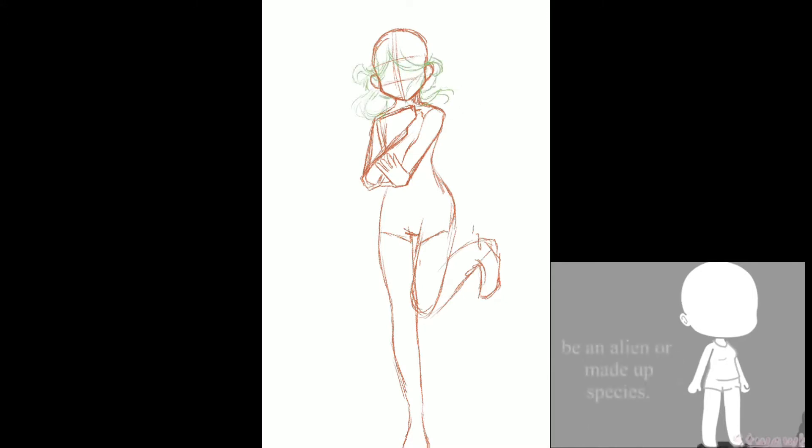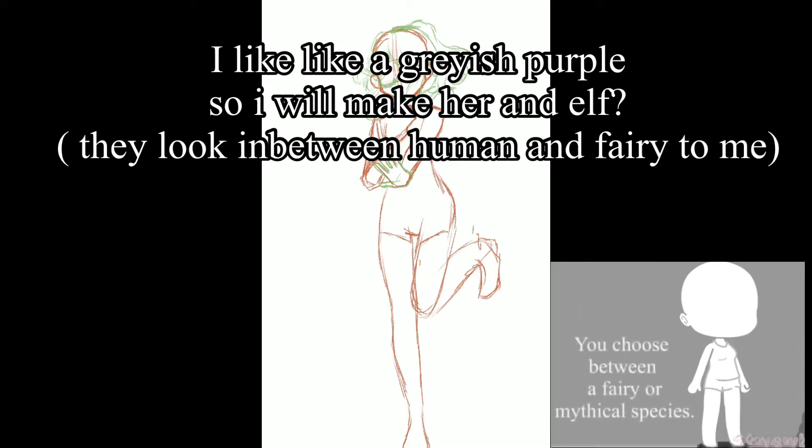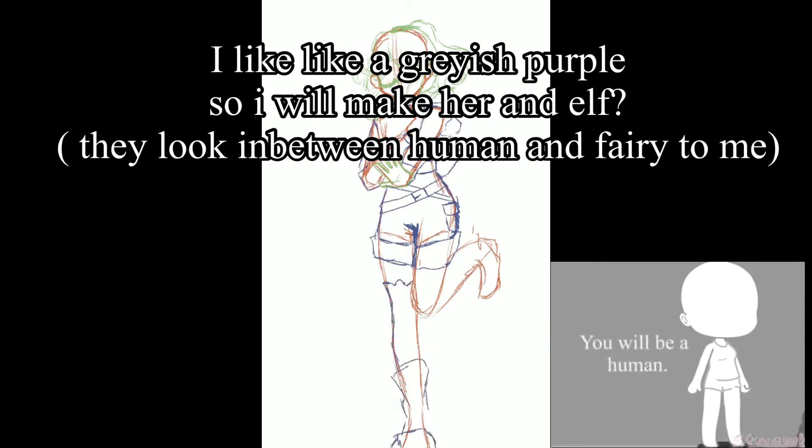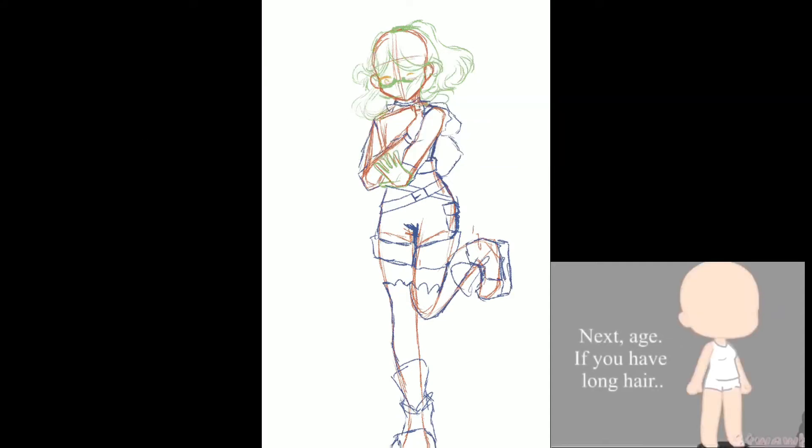orange or yellow, be an alien or a made-up species. If your favorite color is green, brown, or gray, you will choose a fairy or mythical species. If your favorite color is blue, purple, white, or black, you will be a human. Humans can pick their skin tone.